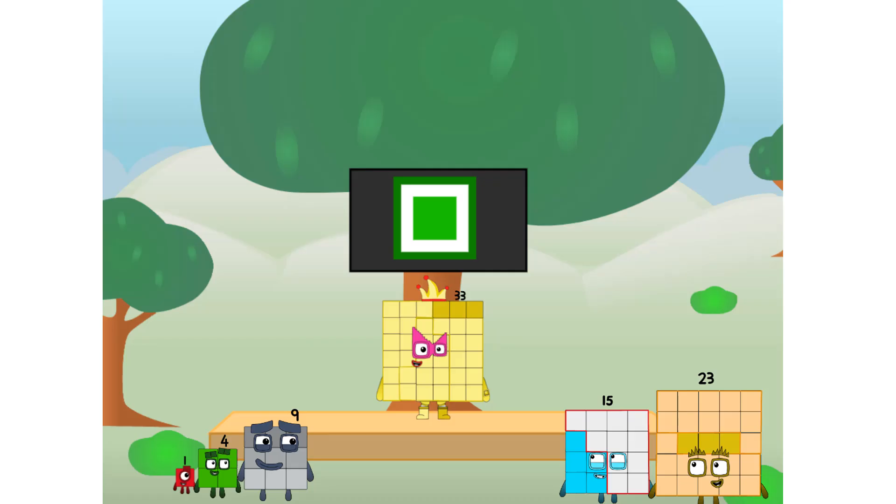Fellow squares, ever since one of us fell from the sky, we have been bold explorers, discovering new lands, seeking out new friends, dealing with round things. I say it's time to tackle the ultimate round thing — the second Earth. Let's solve the puzzle of how to put a square on the moon without using rockets. Square power only.